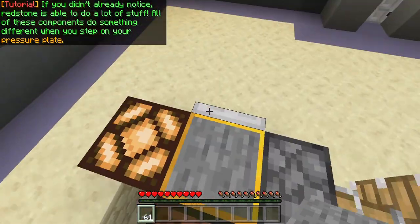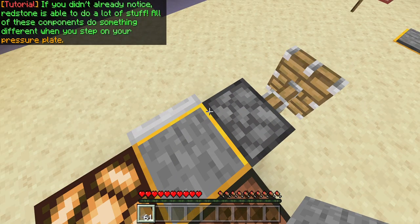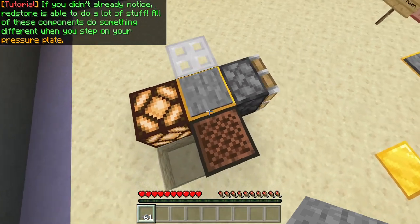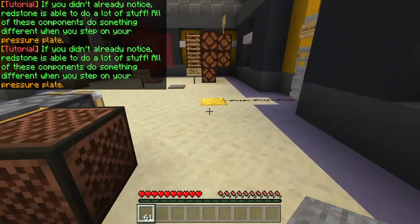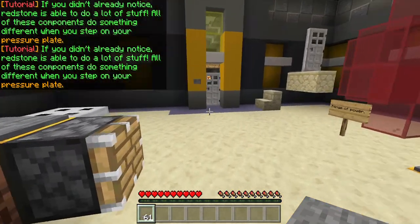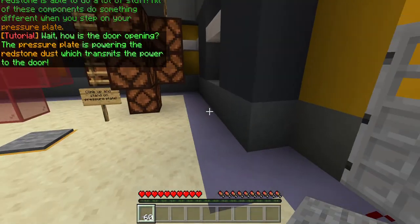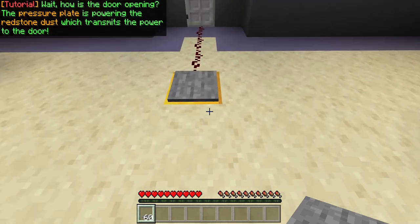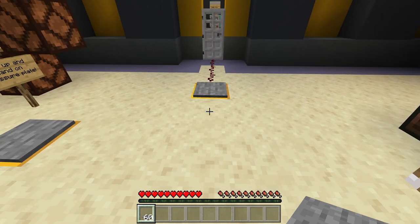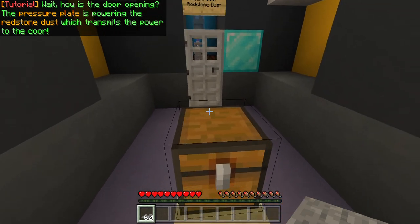Redstone is able to do a lot of stuff. All of these components do something different when you step on your pressure plate. The pressure plate is powering the Redstone dust which transmits the power to the door. I probably hid the Redstone under there, but oh well.